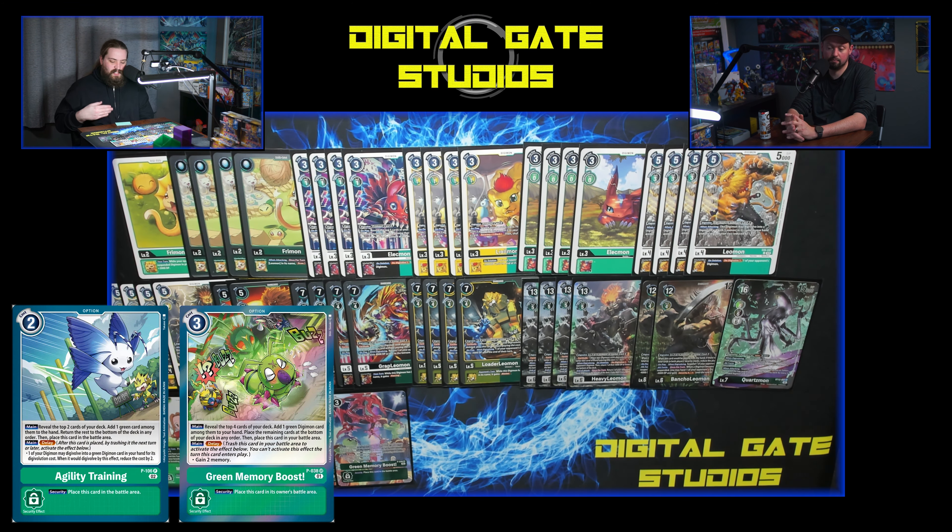With this deck you're evoing a lot — Grap Leo and Loader Leo are four-cost evos, three on a Leomon, so you're digivolving for one. But Heavy Leo is still a four-cost evo on a Leomon, so if you have Mimi and you're only at three memory, you pass turn by digivolving. I like being able to keep my turn when that Leomon play happens. I had Flashy Boss Punch at three for a while and honestly I'd love to go back to three — maybe cut a Mimi, go to three Boosts and have three Boss Punches. It's tough. It's really good out of security too.